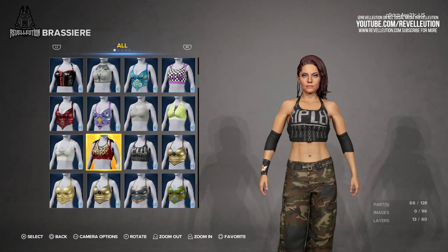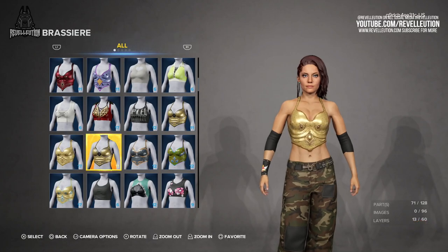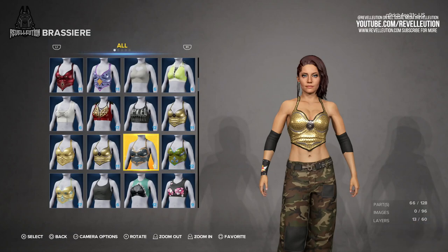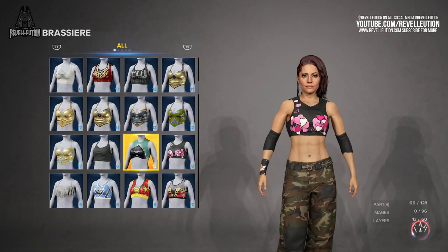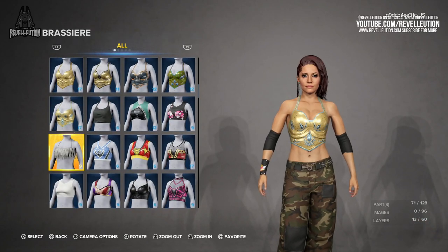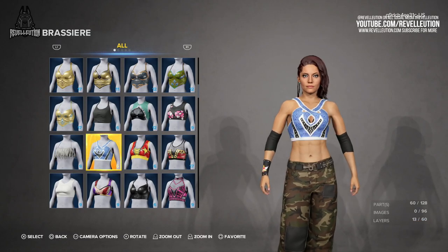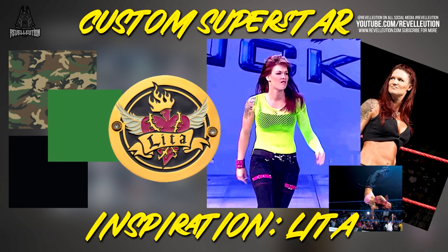Last year we used the wrestling superstar generator, so this year I wanted to change it up a little, just in case it offers up any inspiration if you too are undecided on what kind of superstar you want to create. As wrestling fans, all of us have a favourite superstar and someone we look up to, so that in itself is a starting point. If you aren't making yourself, how about a superstar inspired by your favourite superstar? So with that in mind, our female superstar goes by the name of Carly Simpson and entered the world of professional wrestling after growing up as a huge fan of WWE Hall of Famer Lita. Now that we have Lita in mind as inspiration, we have a palette to work with — whether the gritty and edgy Lita or the pop punk Lita with bright neon rave colours and a splash of camo or khaki here and there.